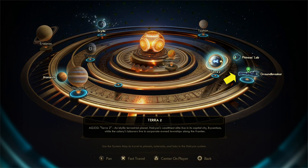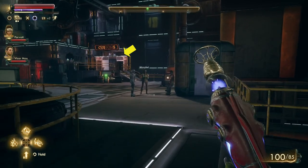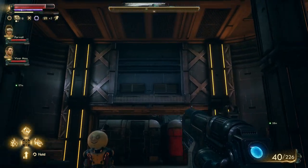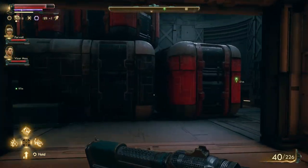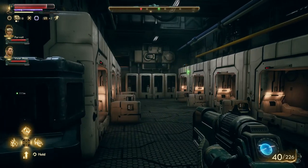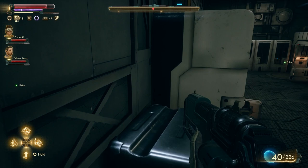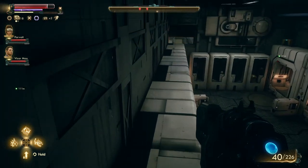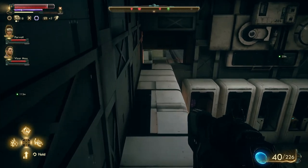Go to Groundbreaker, enter the first main building, and make a turn to the left and enter the room to the right. Jump on top of the boxes stacked to the left to get on top of the beds, walk to the end of the room, and fall to the other side.